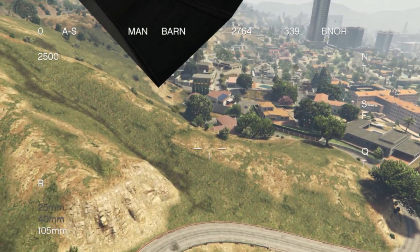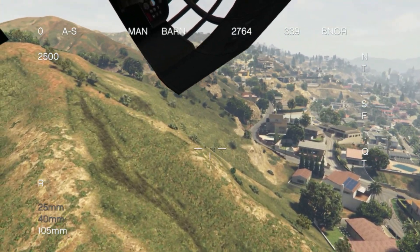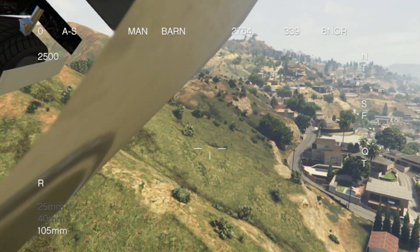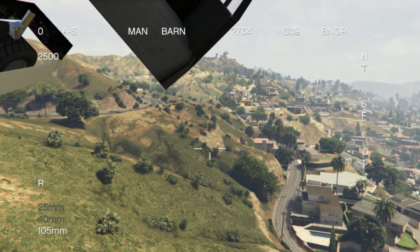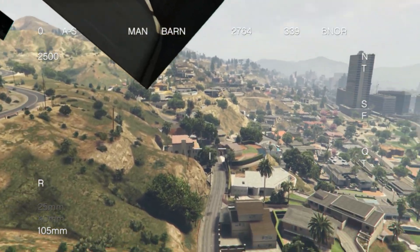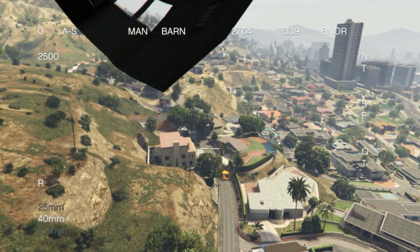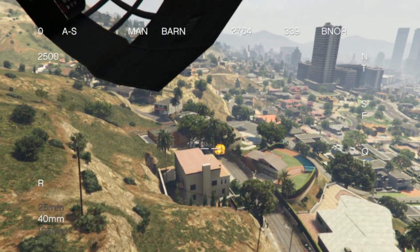We also have three different weapons on this AC-130: the 105 millimeter, the 40 millimeter, and the 25. This AC-130 is basically based off the one from MW2 and has the same sound effects. To switch weapons, you hit E on your keyboard and you can switch to our 40 millimeter, which has a much higher fire rate but smaller explosions.